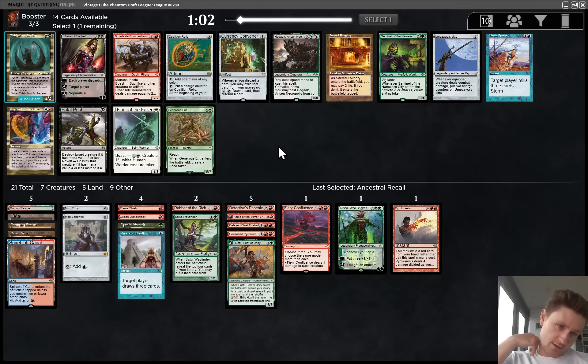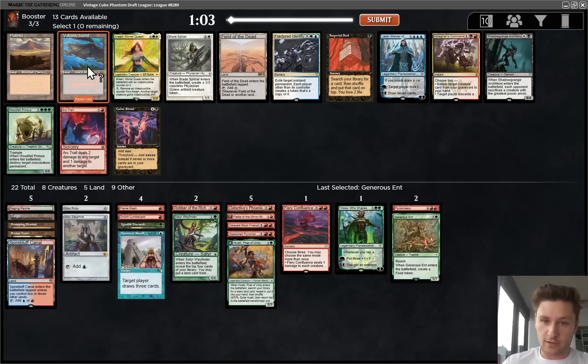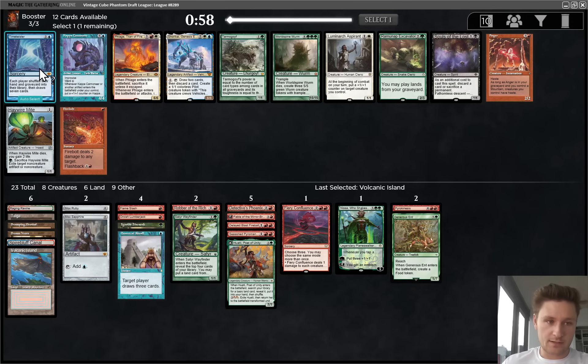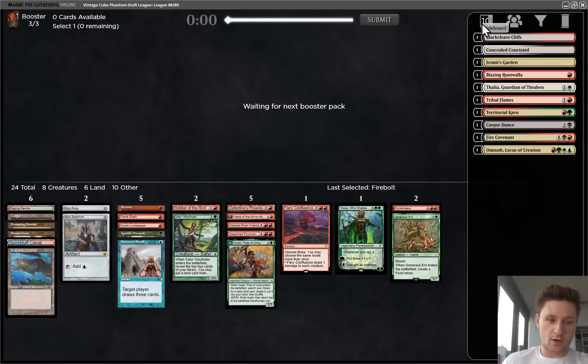Now we see a few possibilities. Expressive Iteration would be fun. Broadside Bombardiers is good, but it's not good with our curve. I think we just want to take the Generous Ent here - we don't have a green-blue land so it doesn't help us play Ancestral yet, but it can find Taiga and will likely become better fixing from there. Volcanic Island is pretty nice - now that we are playing blue, most definitely. I'll just take this - good pickup. We're not a Time Twister deck. Let's just take the Firebolt. We still want cheap interaction - this card is very, very good.